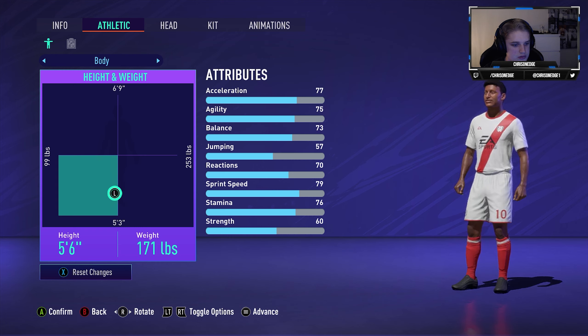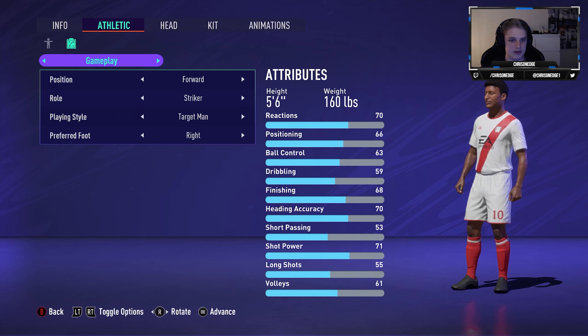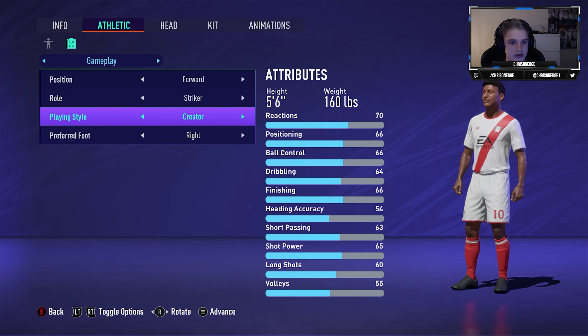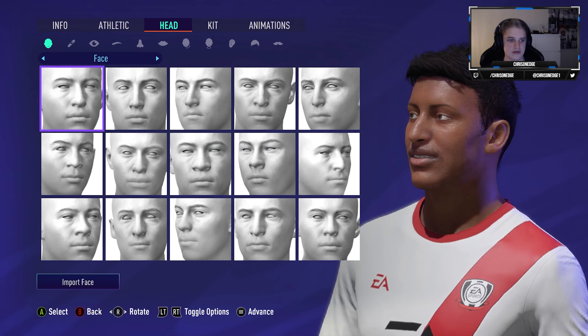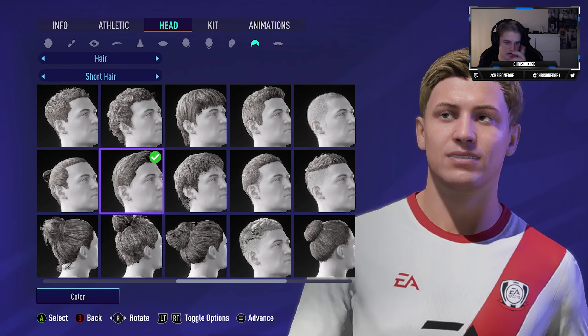I am five foot six, so we're gonna start off with seven seven acceleration, agility, and five jumping. Extreme speed, seventy-nine strength — that's low. For gameplay body type we're gonna go with forward, striker. I think maybe finisher or creator — we're gonna go finisher. And I'm right-footed.